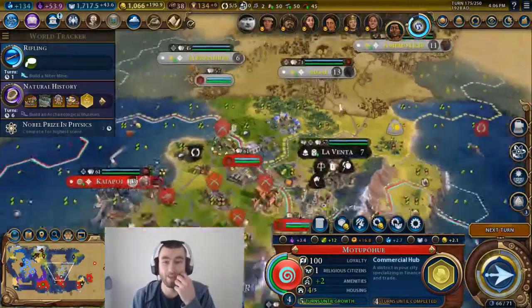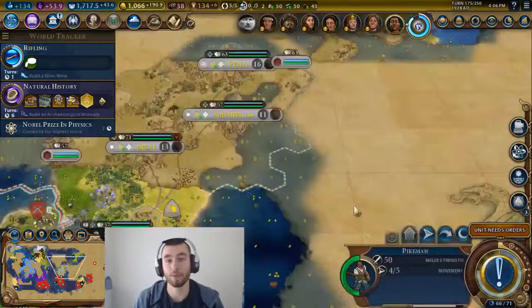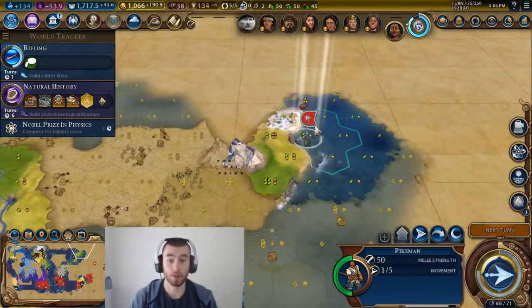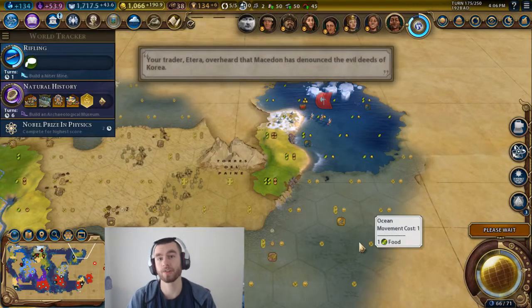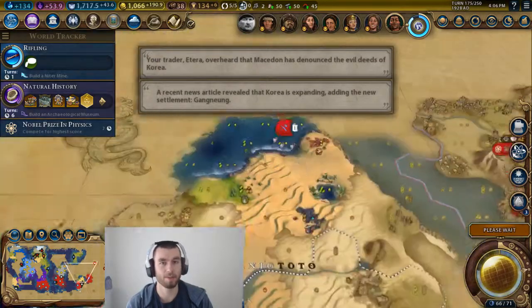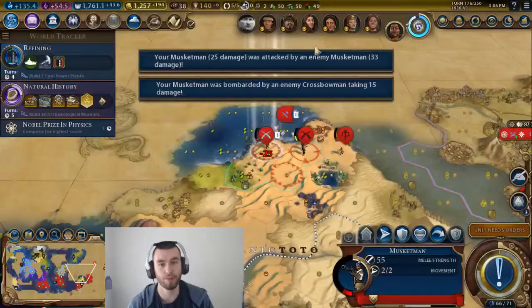There are the big wonders that give you massive bonuses, like Rift Valley and Petra, and Venetian Arsenal where you build them and you set yourself up. There are other ones that are more specialized, like the Temple of Artemis — I almost never build it, but sometimes you do. You never really know.